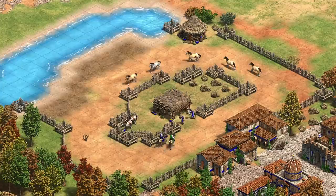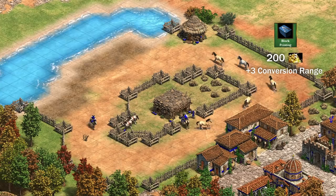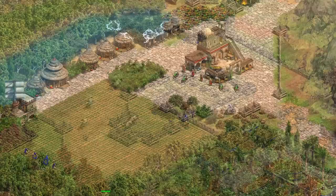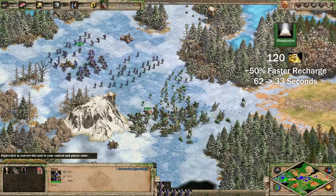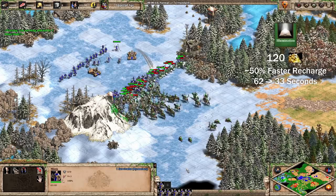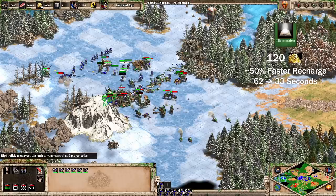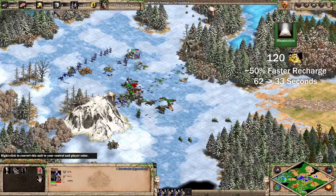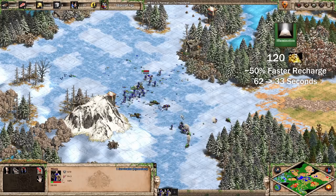Block Printing is an Imperial Age tech, unlike Sanctity and Fervor, so you can only get it if the game goes late. Since the upgrade is cheap and 3 range is a lot, getting Block Printing as soon as you reach Imperial Age is often worth it if you have some monks. Converting from a longer range gives monks more time until enemies reach them, and it's especially useful against siege units like Onagers and Bombard Cannons. Illumination is another cheap Imperial Age tech that makes your monks take only 33 seconds to rest instead of 62 seconds after a conversion. This can let you get multiple conversions with the same monks in drawn-out Imperial Age battles.